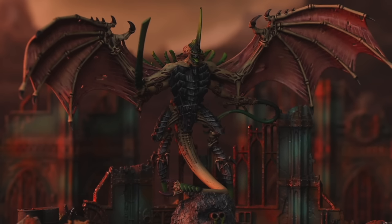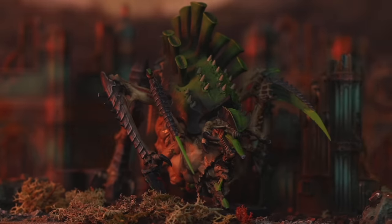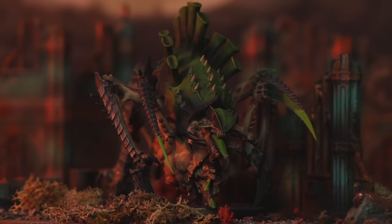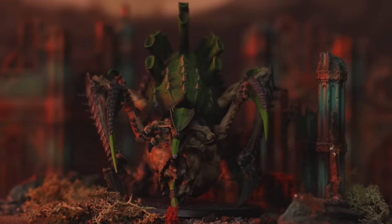Even better — if at the start of any turn the model has lost any wounds, the Feel No Pain becomes 4+ until the end of the battle. For example the Tervigon has 16 wounds and is Toughness 11 with a 2+ save. As soon as she's taken any wounds, she's now got a 4+ Feel No Pain effectively for the rest of the game. Take this on a character you know will survive a round of combat or shooting.